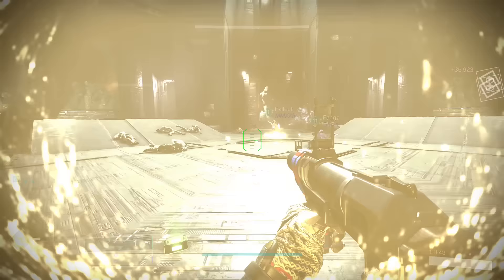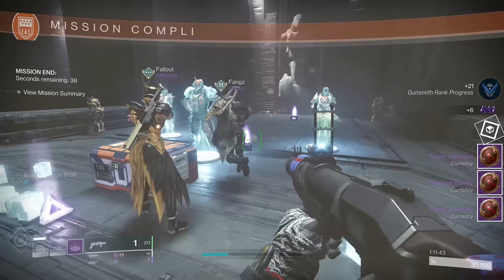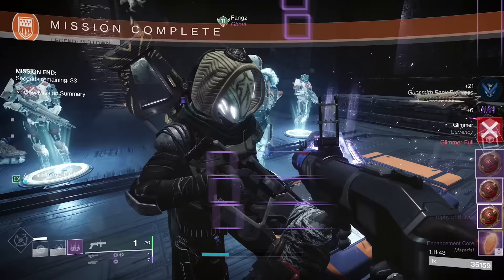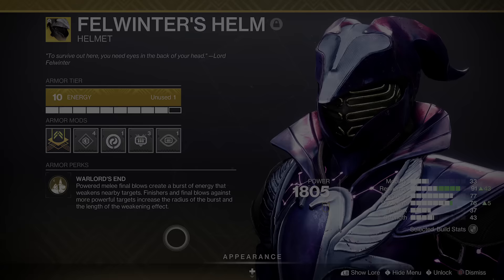I've been messing with it, trying different variations on Strand, Solar, different weapons, different mods, fragments, aspects — just trial and error — and I have my final build to show you. The build has a ton of freedom to it. There are some mandatory things — four things that are just non-negotiable — but you do have access to them. So I'm going to talk about the full build and then break it down. This is on Voidwalker, Felwinter's Helm, Warlord's End.